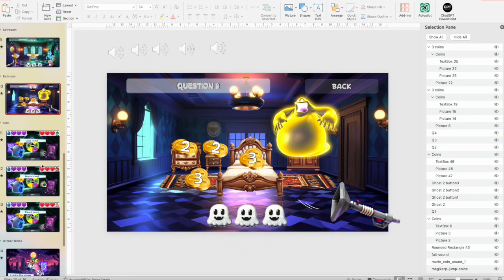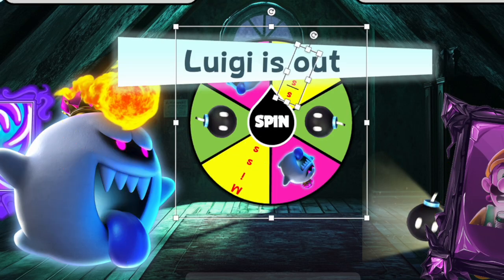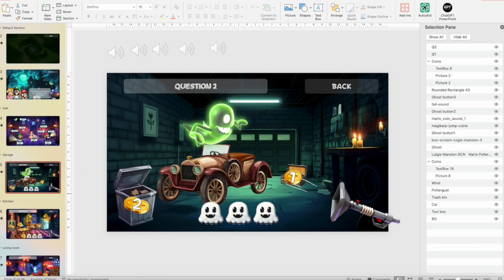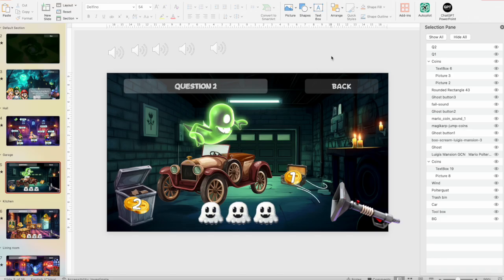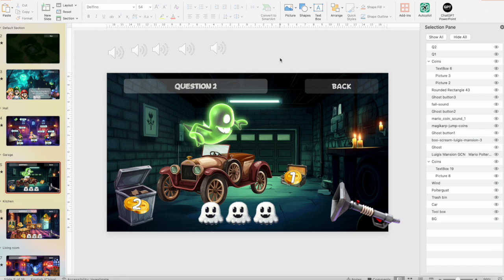Now let me show you how to modify the spinner. Go to the spinner slide, press on the Miss option and change it — for example to 'double throw of the bomb' — just type whatever you want. If you'd like to change the numbers on the coins, press on the coin and change the number to 3, 1, 2, and so on. Remember to use the correct fonts, otherwise your numbers and questions will look different from the game. You can find the font download link in the description.